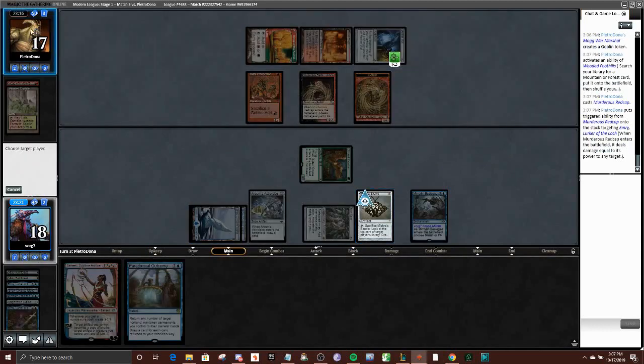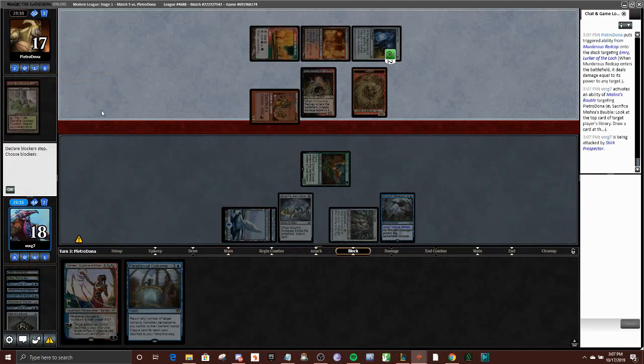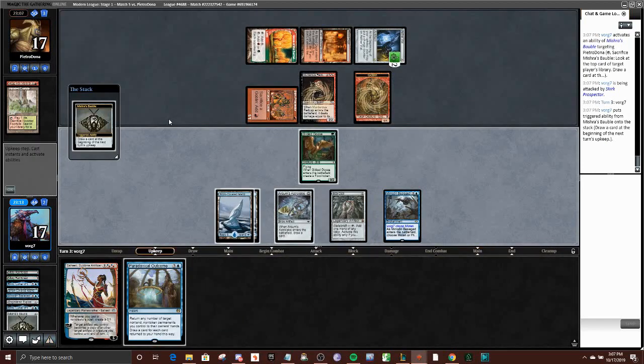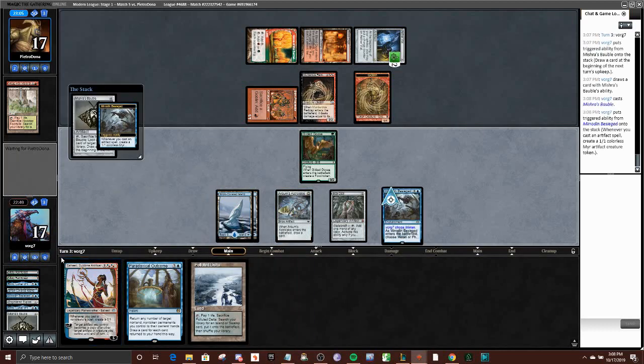I'm just going to crack the Bauble — we have a lot more artifacts and I need to dig for an Urza ASAP. They are one Grumgully away from winning the game. What did they reveal? Arid Mesa — alright, not a Grumgully. I think here I can just play this and P.O. — probably puts me in the best spot to find Urza and win next turn. I know it's not quite ideal in terms of maximizing my tokens, but I just gotta go fast.